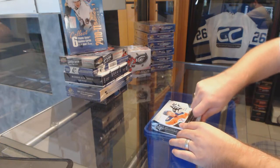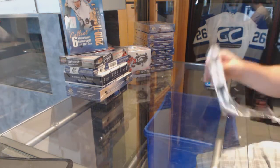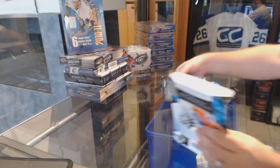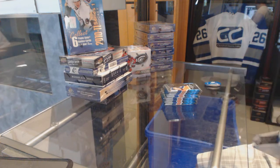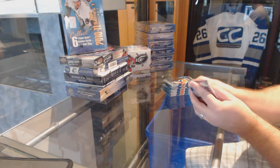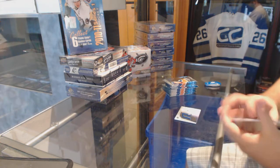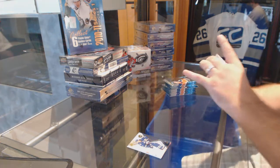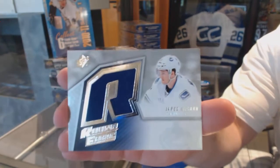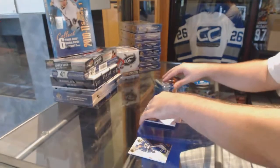Here we go — Dominator's box of 15-16 SPX. Hopefully this is the start of the mojo. We've got a retro rookie jersey of Jared McCann.